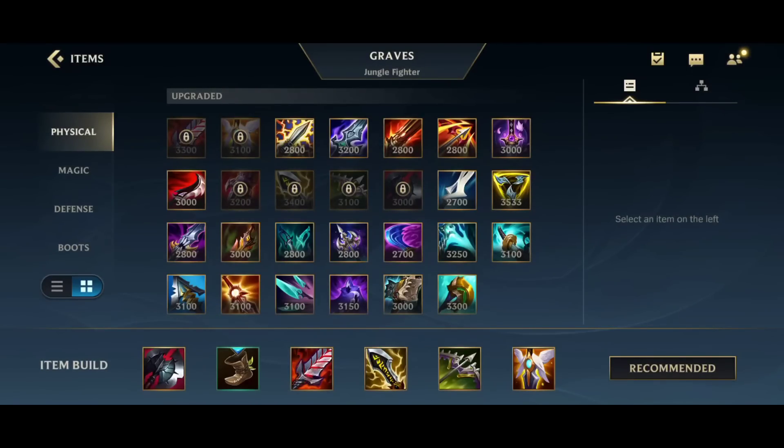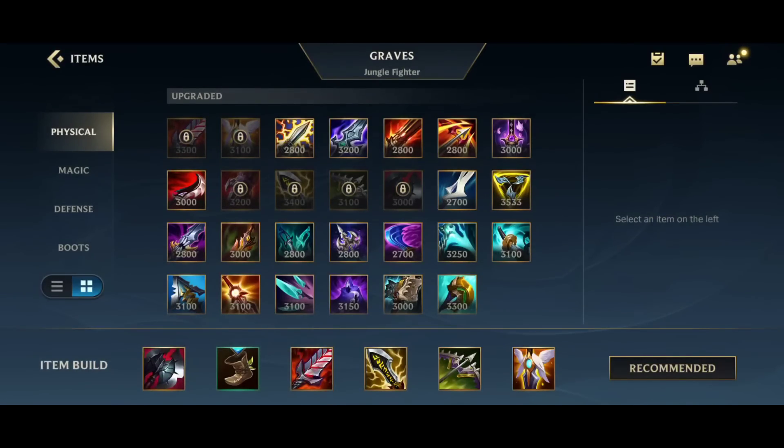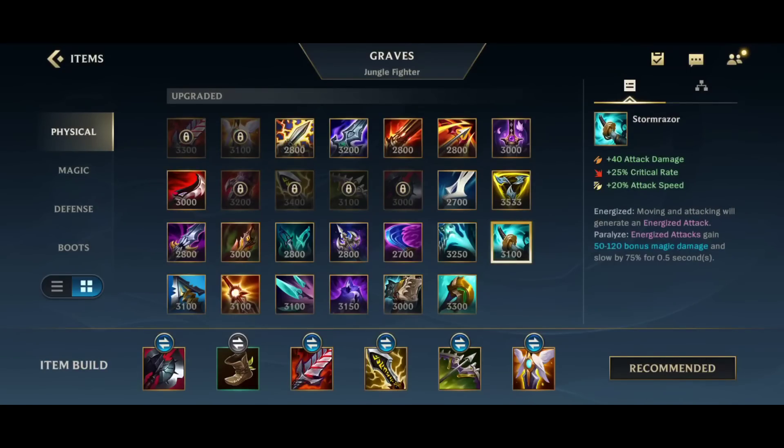If they're really squishy, you can start a Bloodthirster. I don't really like Stormraiser on Graves anymore — I'm not a fan of it. I feel like the other items are just better. IE spikes really hard on him. If you want to go full crit, you can go Stormraiser instead of Black Cleaver, but I think Black Cleaver is just a really strong item on him overall. You stack the passive really fast, the HP helps you a lot — it has many benefits.